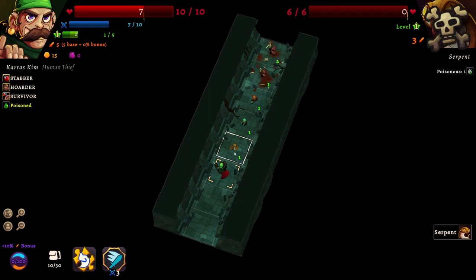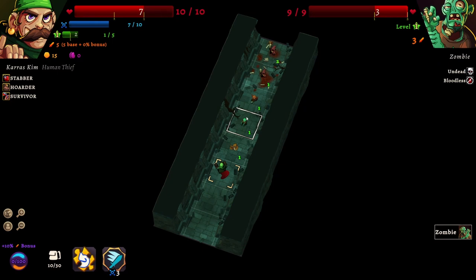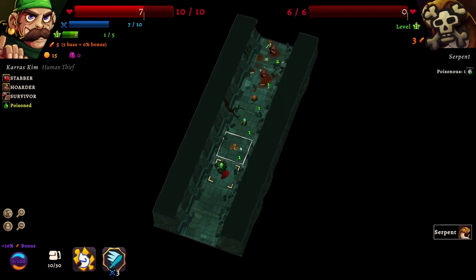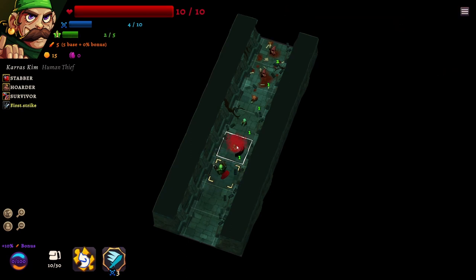I guess we need to kill these four lads in order to level up, and then we can take on the sorcerer. This is our first poisonous effect - attacks poison the target. Well, we can kill them.